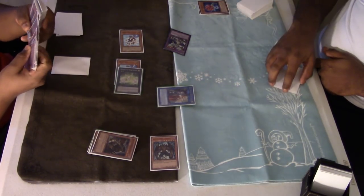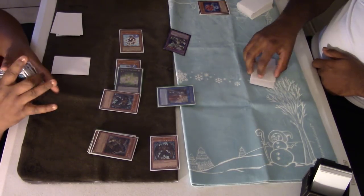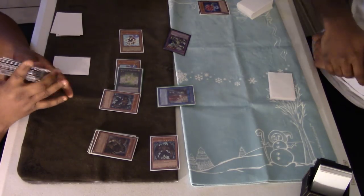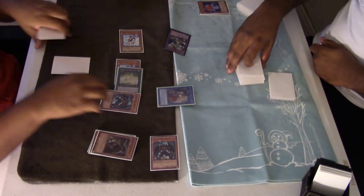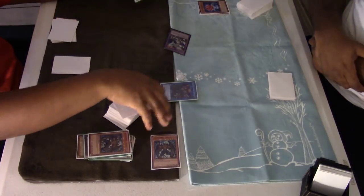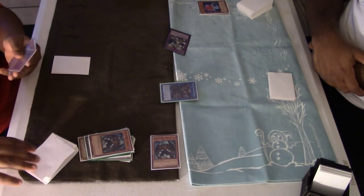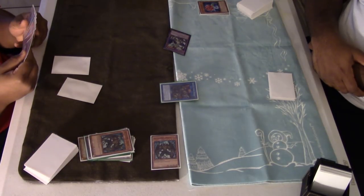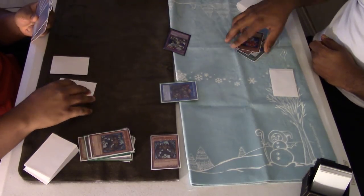I was going to add Armageddon Knight but I had DDR in my hand, so I wanted to get a card to the graveyard. I was going to banish DDR for Phoenix Wing Wind Blast and bring it back with DDR. I'm going to add an extra DDR and an extra Plaguespreader. I was going to banish Armageddon Knight to get Plaguespreader if I didn't draw it off Skull Dread. I drew into another Armageddon Knight and Pot of Desires.